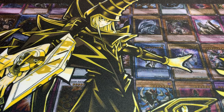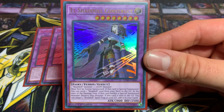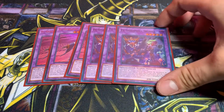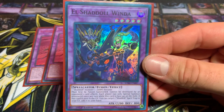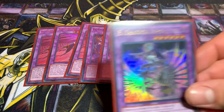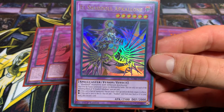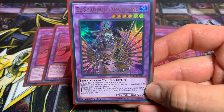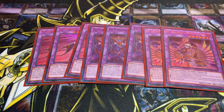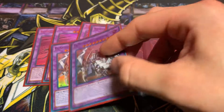For the extra deck: Shadoll Construct — run at three, it's a must. El Shadoll Winda — run three. Two of the new El Shadoll Apkallone — really amazing card too. You can really stun your opponent with this by negating one face up card on the field. Two Shekhinaga — really good as well.